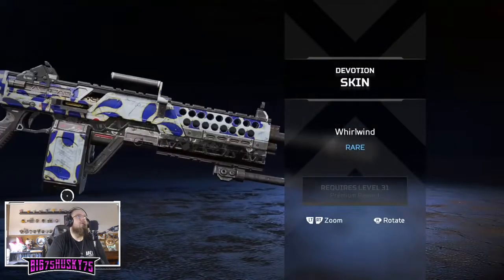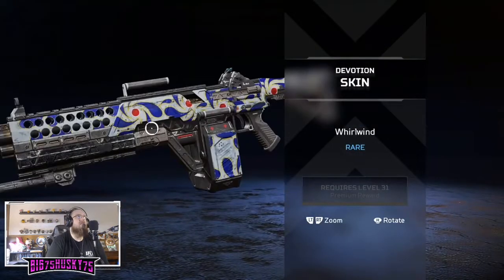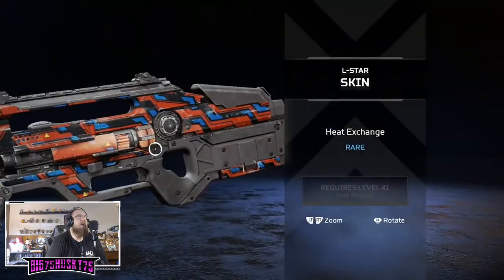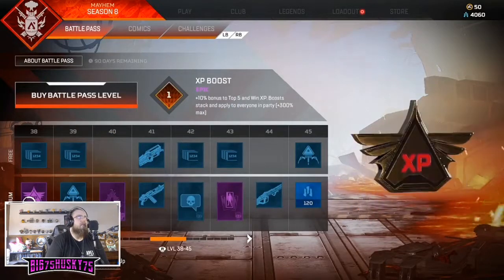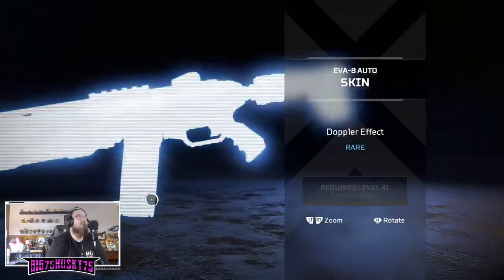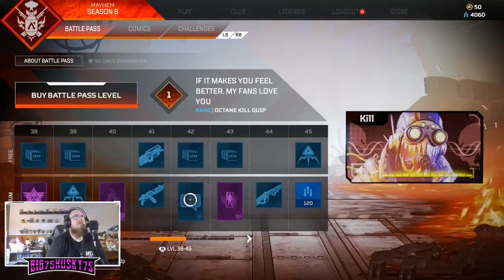This whirlwind sort of design looks new, I don't really remember seeing it before. The rare skins are whatever - it's kind of hard to be upset with a rare skin. This one's kind of cool - Obey. And there's a Revenant skin that looks wild as well, holy shit.